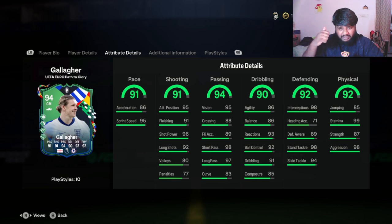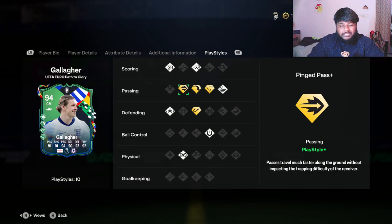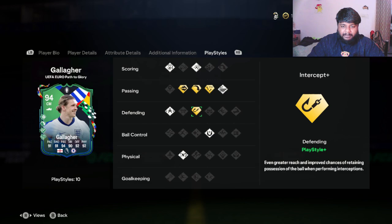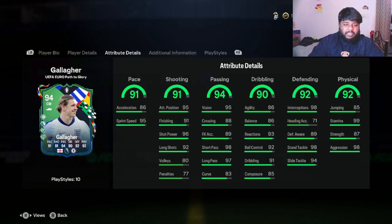We'll be testing passing, dribbling, ball control, pace, and shooting in game shortly. But before the testing, let's look at his play styles. For scoring he has Power Shot and Finesse Shot. For passing he has Pinged Pass Plus, Long Ball Pass, and Tiki-Taka Plus. In defending he has Intercept Plus, which is really good, plus Jockey, First Touch, and Relentless.